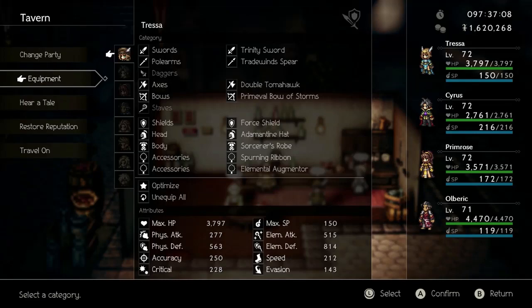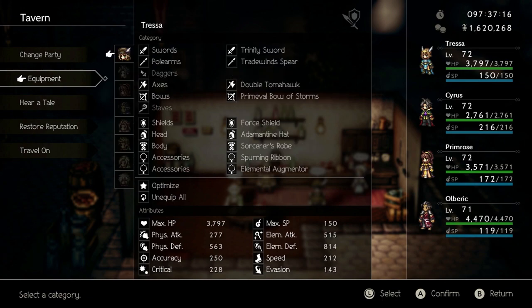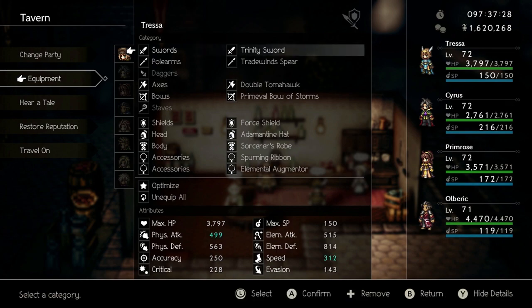Hey guys, I'm back again with another Octopath Traveler video. In this video I wanted to show you where you can find all of Octopath Traveler's endgame equipment. I'm going to go down the line for my characters and show you the loadout for every character, going weapon by weapon, armor by armor, and accessory by accessory.